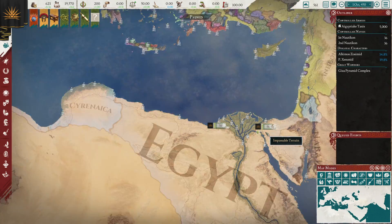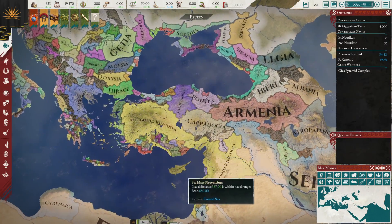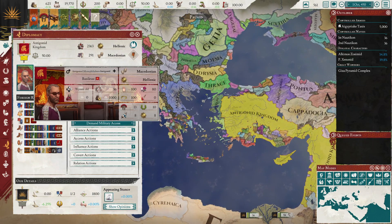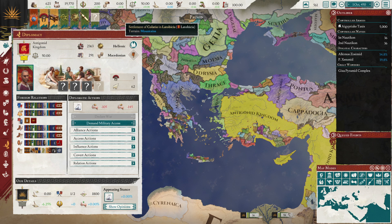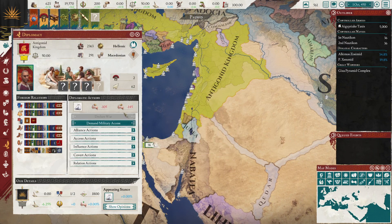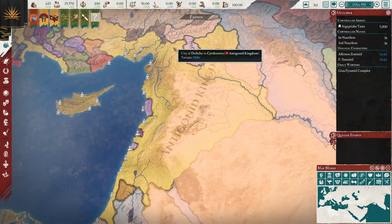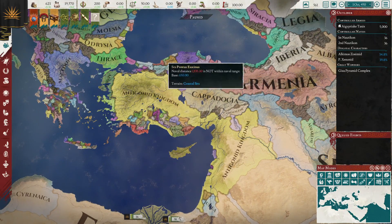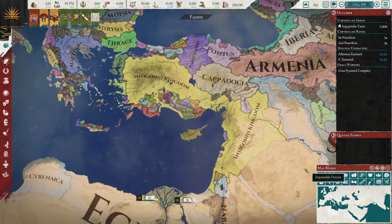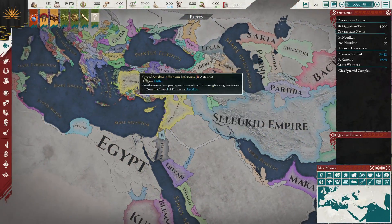So how to start out as Egypt? The big thing if you have the Heirs of Alexander path is to prepare for the war that is the downfall of the Antigonids. At some point Antigonus himself will declare war on Macedon and send his troops that way, at which point you will have a chance to invade his land. You want to do that as soon as possible, with all your troops on the border ready to rush in and take it before he dies, at which point his kingdom will be divided among surviving successors, especially if their kingdom flees to Greece.